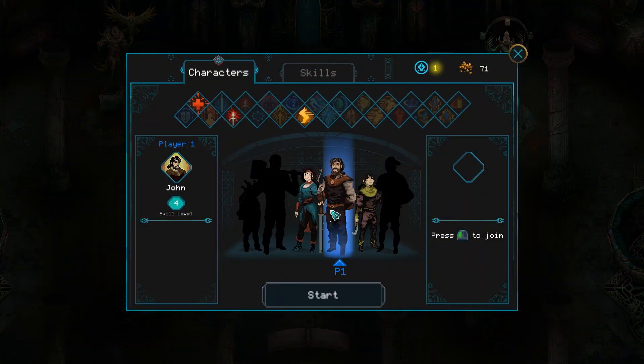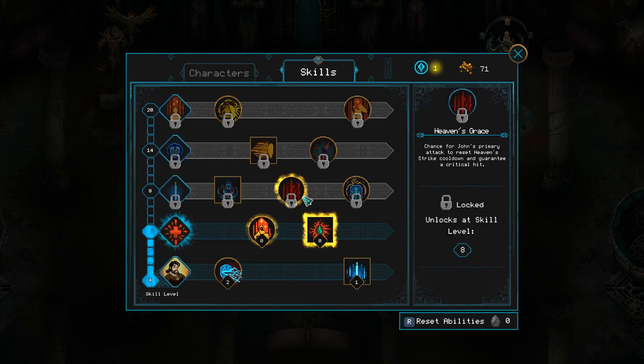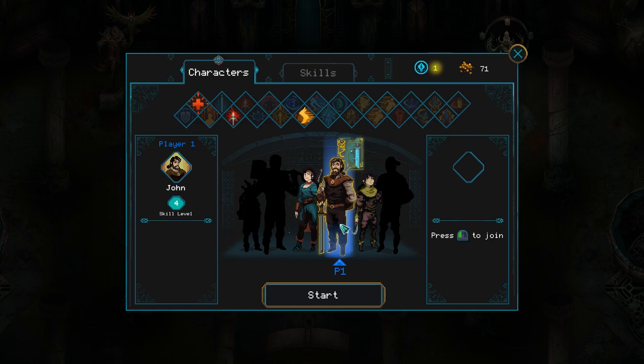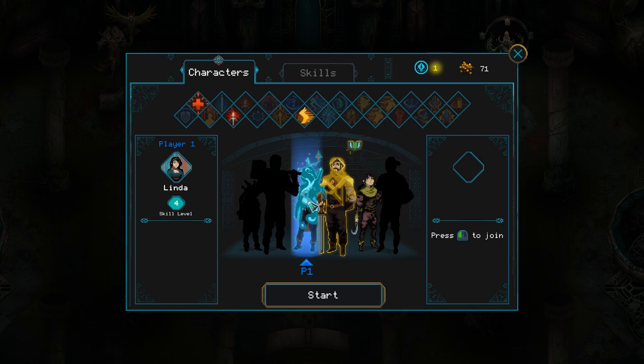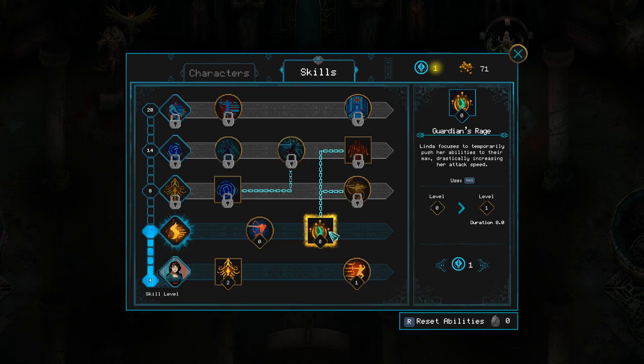Let's look at our little guys here — we got John on level four. He's got some cool skills, more HP to everyone, we like that. He's kind of a tanky character. Of the three, until we unlock Mark, I think we're still going to keep going with Linda. We actually have an ability we still need to unlock here — Guardian's Rage: Linda focuses to temporarily push her abilities to the max, drastically increasing her attack speed.